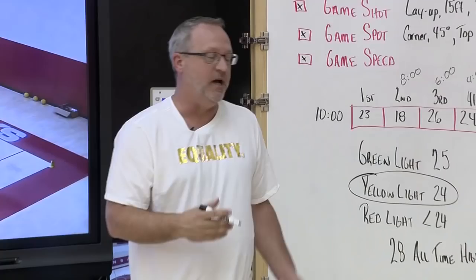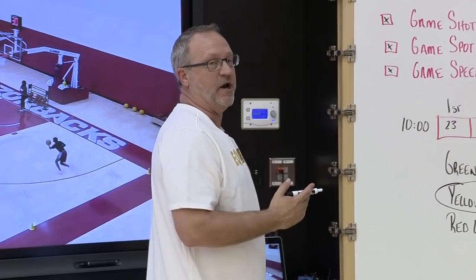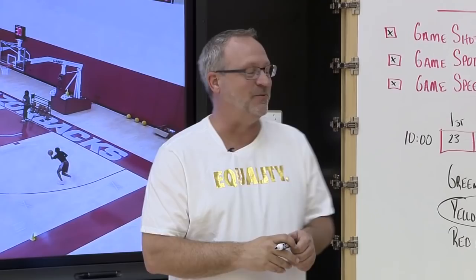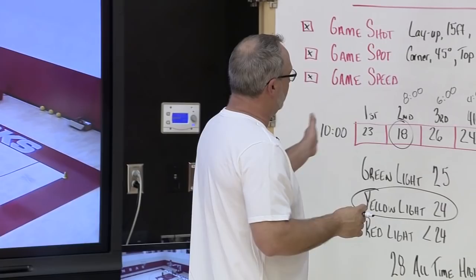Just barely under a yellow light. This is one where Mal's going to say, I want to do it again — she wants to replace that low score, obviously. If you're feeling generous as a coach, sometimes like we did in the classroom, we'll let them drop the low score and redo it rather than go back and redo the entire set of 10. But this is the type of goal you're shooting for.